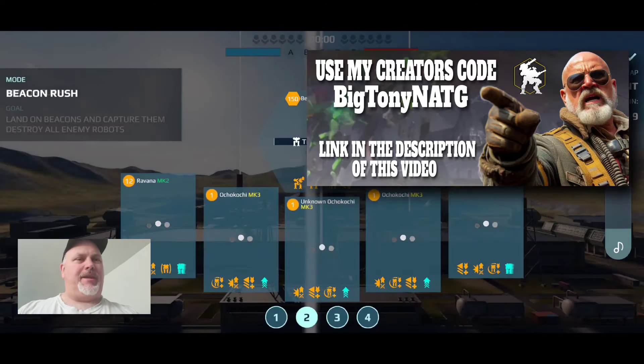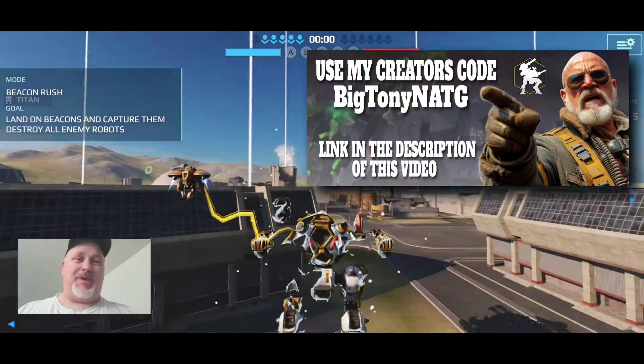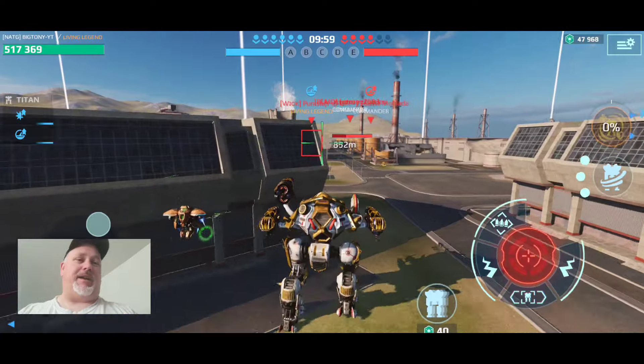Hey there, it's Big Tony over here at Natchee, coming at you with a little beacon rush action. We are on the power plant map and I'm showcasing my new acquisition. This is my new toy — this is the Ivory Ravana.